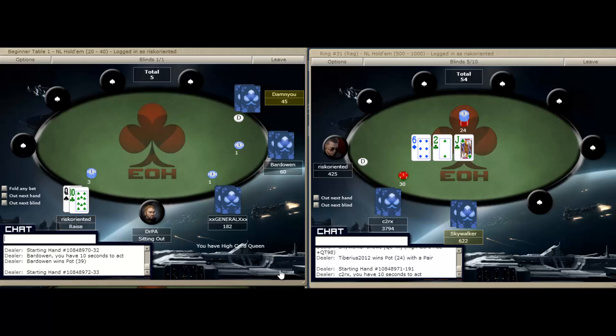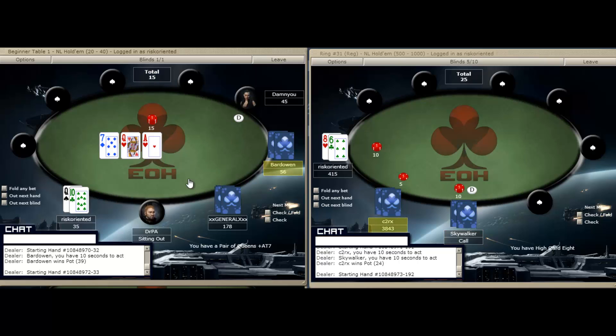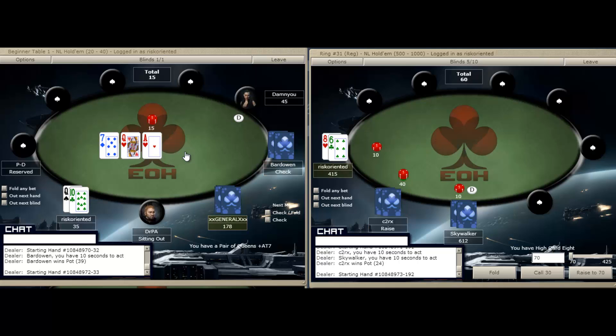A queen-ten is going to be a raise. We get min re-raised. You're always going to call a min re-raise — you're getting two to fifteen on your money, putting in two dollars extra to be in a fifteen chip pot. It doesn't matter how bad your hand is that you raised with, you're going to call the min re-raise. We flop middle pair here. It's not a great hand, especially when he did limp re-raise. But a lot of players do that without an ace — they do it with a weak hand. I don't think he's got an ace, but he's most likely going to fold.